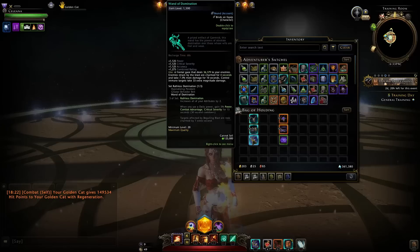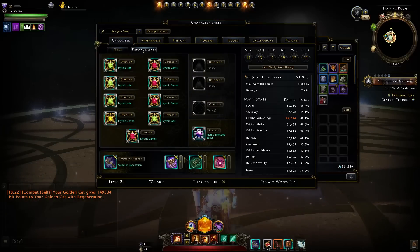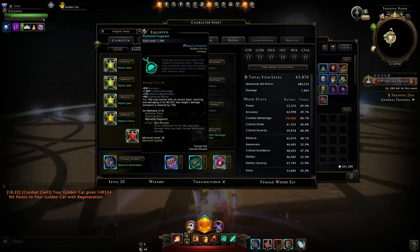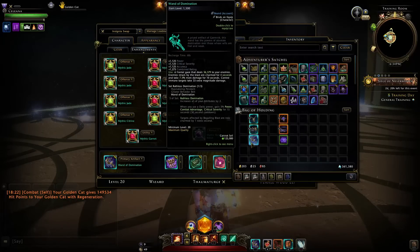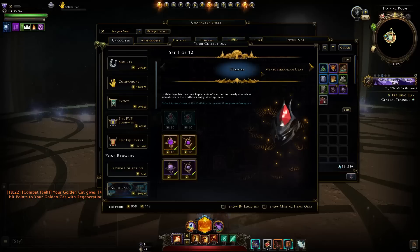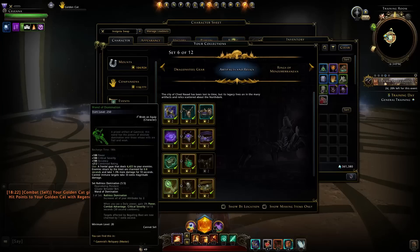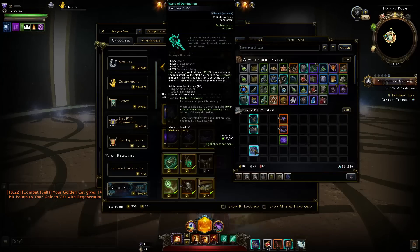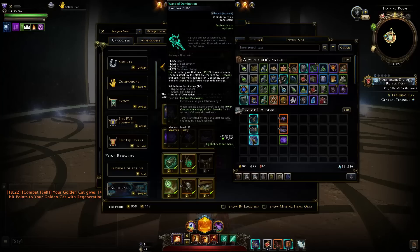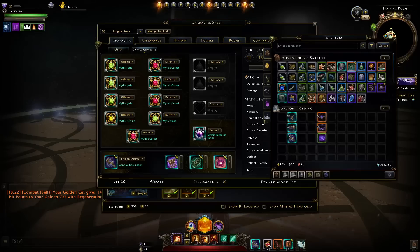Unfortunately you won't be able to unbind it like some newer ones, but you will be able to obtain it from the new trial and sell it on the auction house. You should be able to upgrade them while remaining unbound, though it looks like on this build they may get bound upon upgrading — something to keep an eye on.